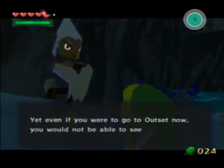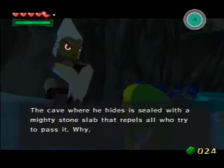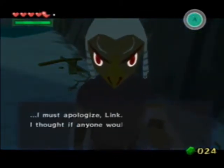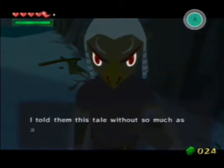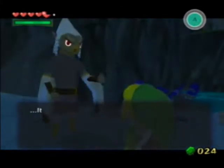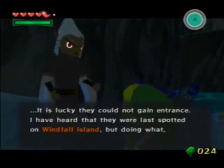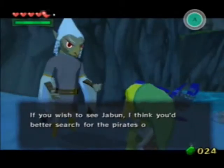We came here to find Jabun and get the third pearl, but he actually left here and went onto our home island, Outset Island. The thing is, we cannot reach him yet because we need an item, and the pirates know about it. They'll immediately set sail for Outset Island and try to break into the cave. There's a cave that he's hiding in and you actually need bombs to enter that cave, and we don't have bombs. So we need to go to Windfall Island and get the bombs.